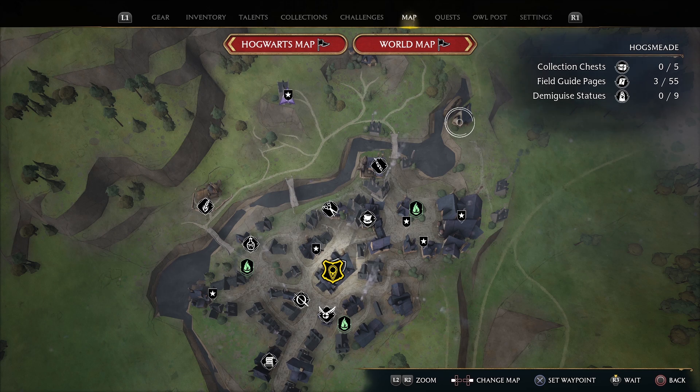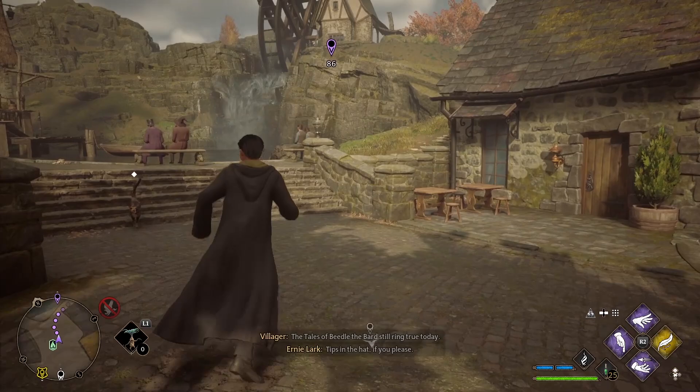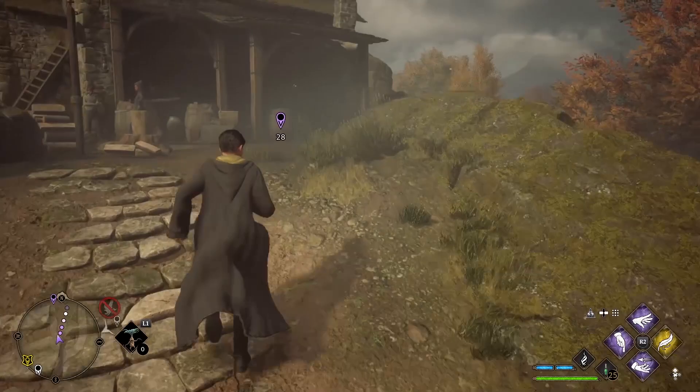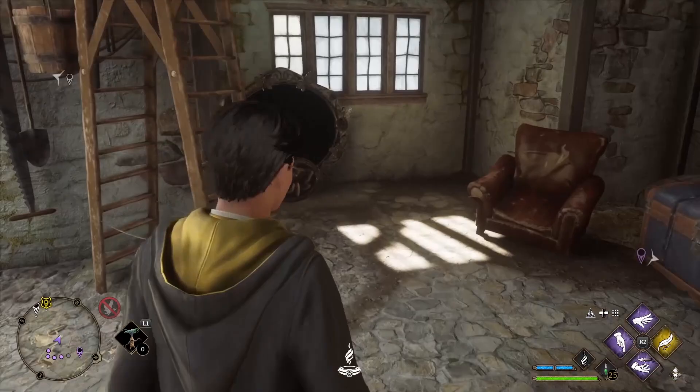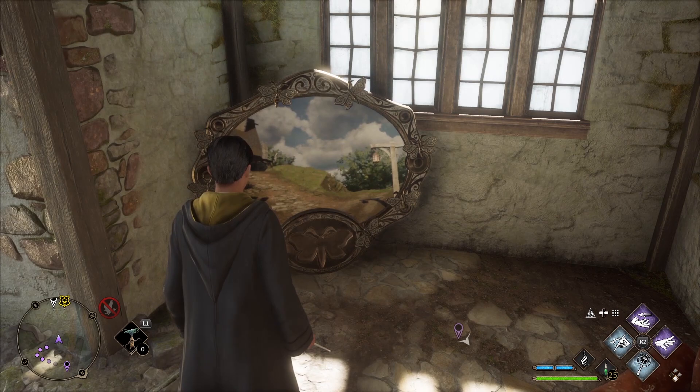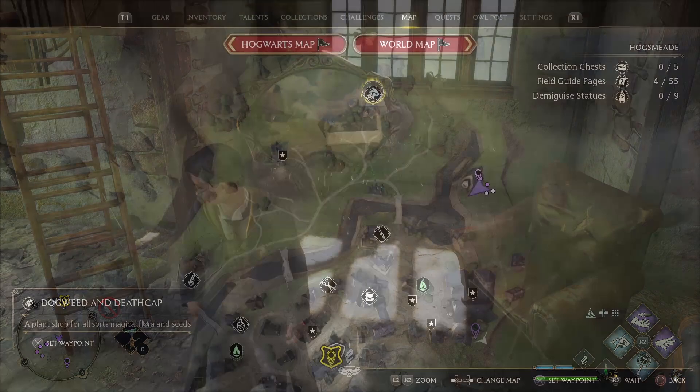Our next stop is the Hogsmeade Windmill. Again, we're going to teleport to the North Hogsmeade Floo Flame. Once you spawn in, go left up the stairs and immediately turn right. Continue following this road as it curves to the left to find the windmill. Head through this archway and you will find the Moth Mirror puzzle to your left — it's leaning up against the wall behind the ladder. To find the Moth, simply head back the way you came. A short distance away, you'll see the Moth sitting on a lamp post. Guide the Moth back to the mirror to collect your field guide page.